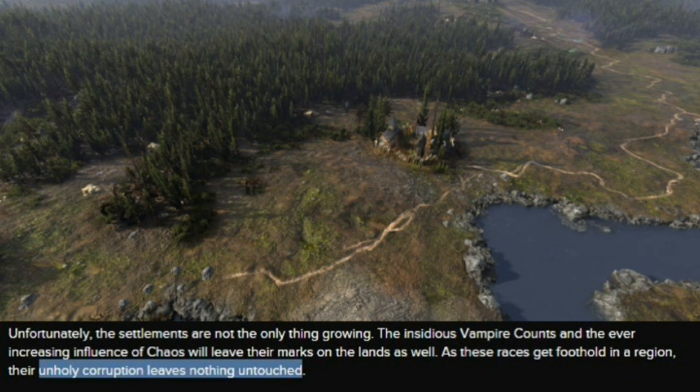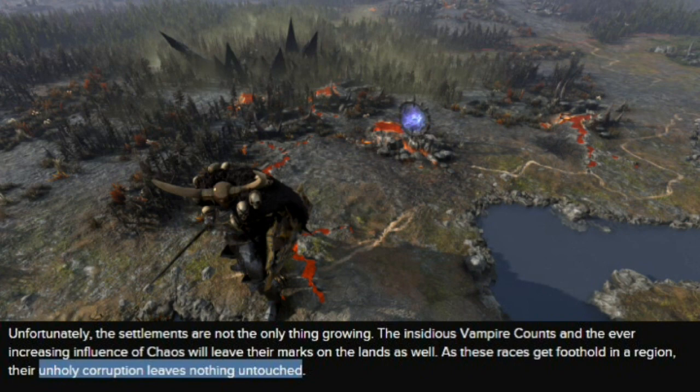The next threat is the encroaching corruption level. In the background you can see a pleasant, quiet area of the Empire. But if Vampire Counts or Chaos have influence in certain areas — done passively through buildings and actively through agents — that same area can be completely transformed by chaos. The character in the forefront is a chaos general; people are saying it's Archaon, which is very cool.